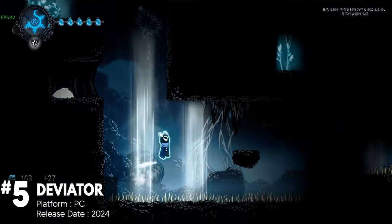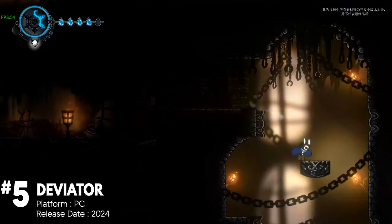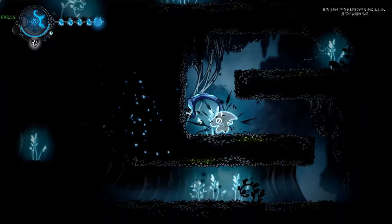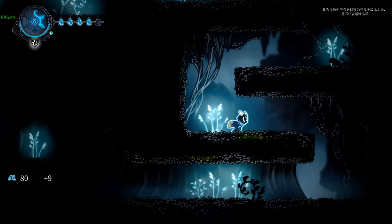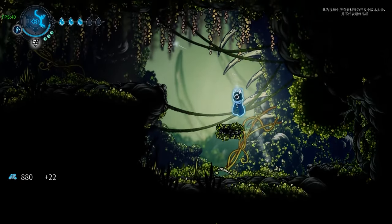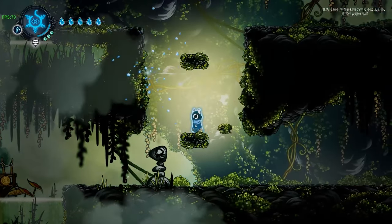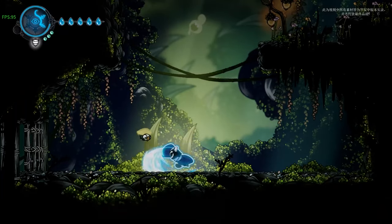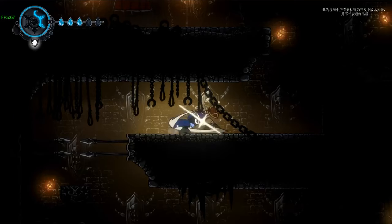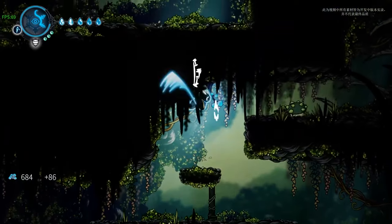Deviate is a game that has generated significant attention due to its similarities to Hollow Knight and its focus on the deflection combat mechanic. It is described as a 2D hand-drawn Metroidvania with a core combat mechanic centered around deflecting attacks with precise timing. The game's development, visual style, and reception have sparked discussions and controversy within gaming communities, with developers emphasizing they have been working on the game for two years and sharing early gameplay footage.